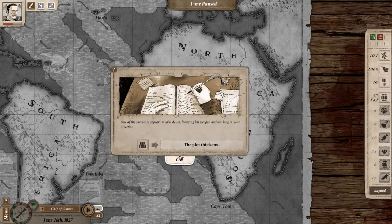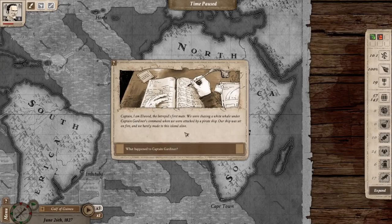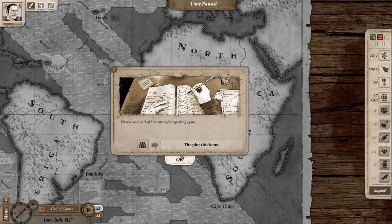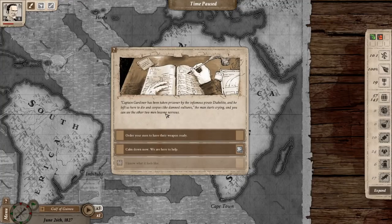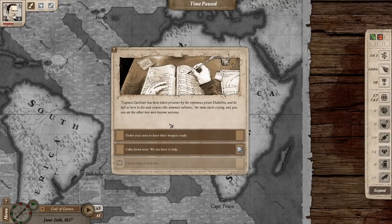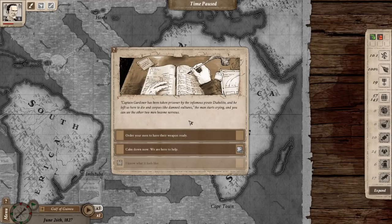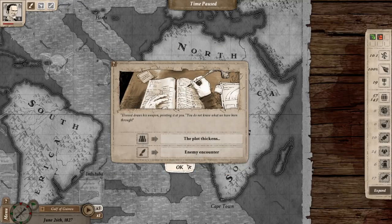One of the survivors calms down, lowers his weapon, and introduces himself: 'I am Elwood, the Intrepid's First Mate. We were chasing a white whale under Captain Gardner's command when we were attacked by a pirate ship. Our ship was set on fire and we barely made it to the island alive.' Captain Gardner has been taken prisoner by the infamous pirate Diaboloto, who left them to die here among corpses. The man starts crying, then draws his weapon pointing it at you: 'You do not know what we have been through.'